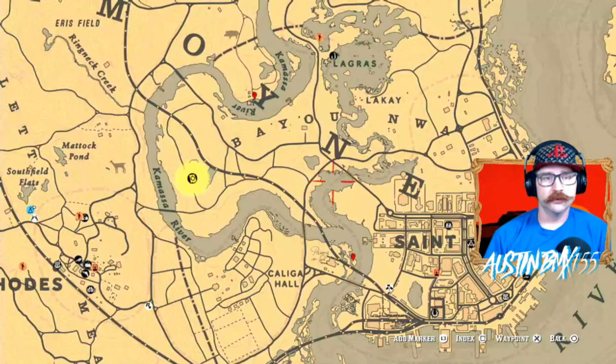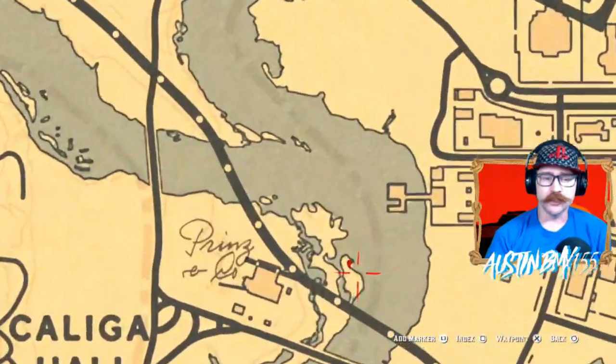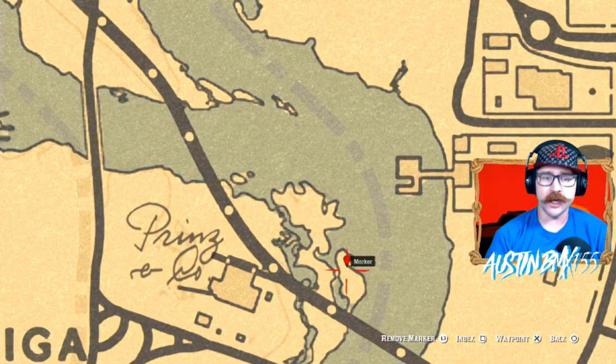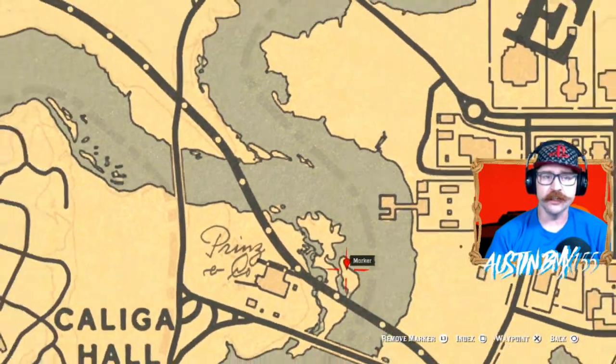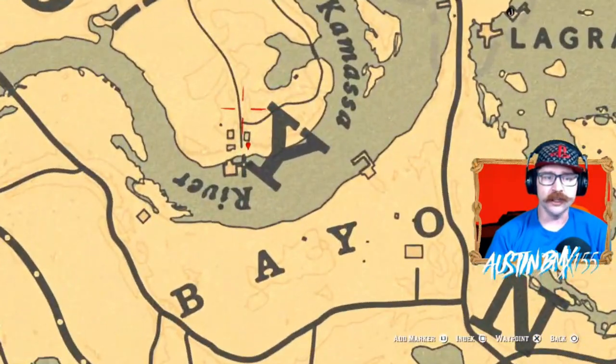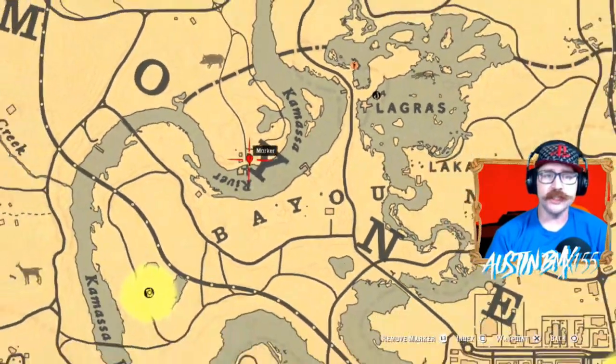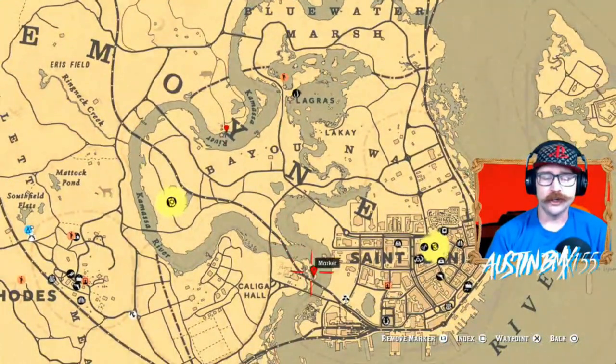Let's get into our locations. We'll show you a map of the locations for the cardinal flowers, because there are multiple locations for each day. Group A has two red marks on the map — one right down here by the slaughterhouse on this island, and also one just up north of the Y in Lemoyne at these houses and dock right here. That should be two easy spots to find your cardinal wildflower for group A.